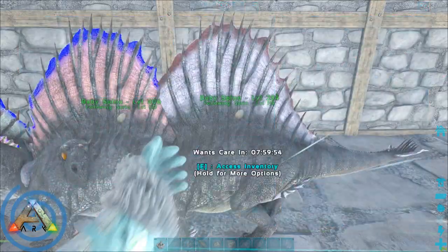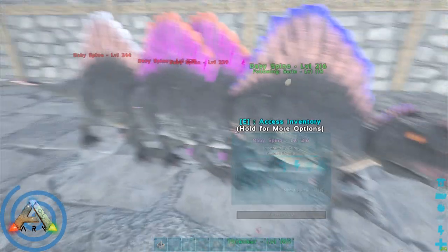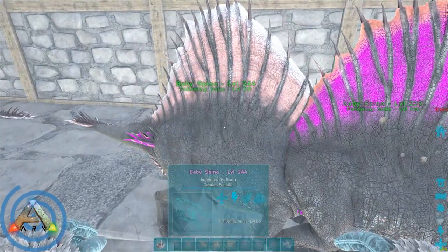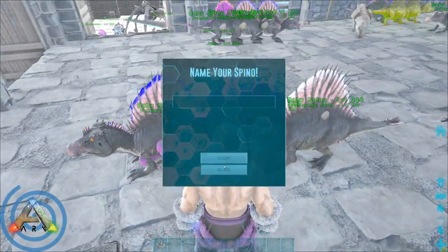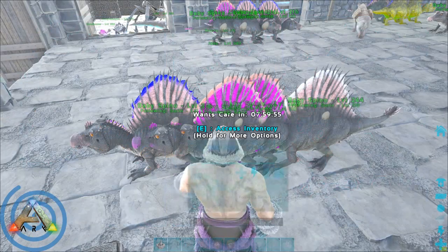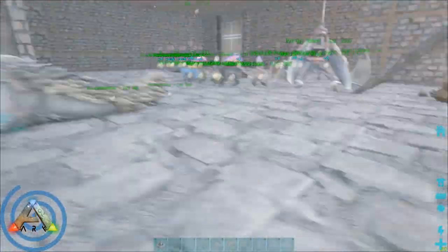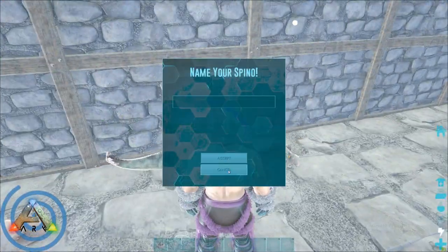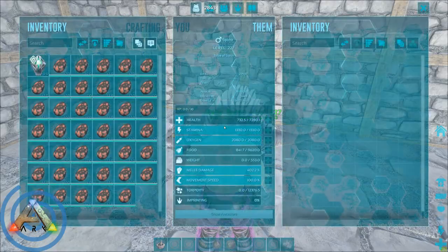When a mutation happens, two things occur: one of its stats will mutate — meaning it will increase by two — and it will get a color mutation. Now you might say you've seen dinos mutate without any new colors showing. The reason is that dinos actually have six color regions, but most dinos only show three or four of them. So the mutation can hit on a color region that does not show and you won't be able to see it. Another reason is the dino can mutate into a color one of the parents already had in that region, or simply mutate into a color that occurs in nature. So just because you can't see a color mutation doesn't mean it's not there.